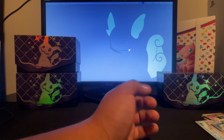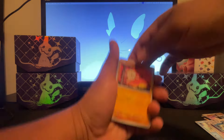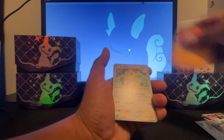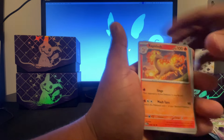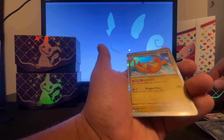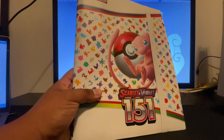We only have three packs left. I don't think we're even gonna get close to that fifty dollar mark. Same thing — code card — then mankey, muk, exeggcute, clefairy, venomoth, rapidash, nidoran, bulbasaur, polirath, and dragonite. That's kind of a cool card.